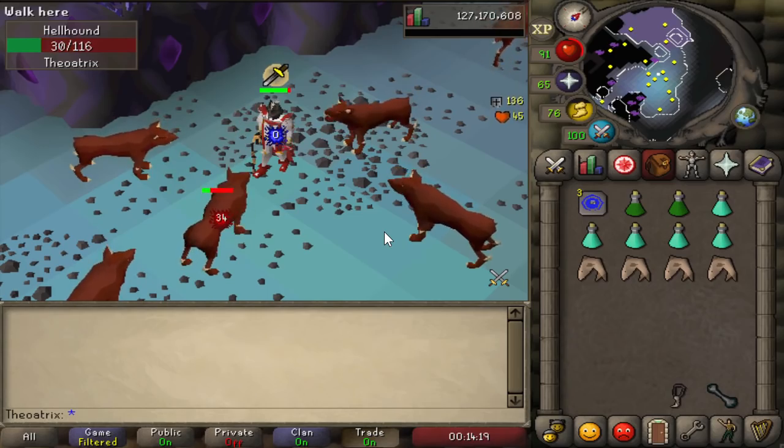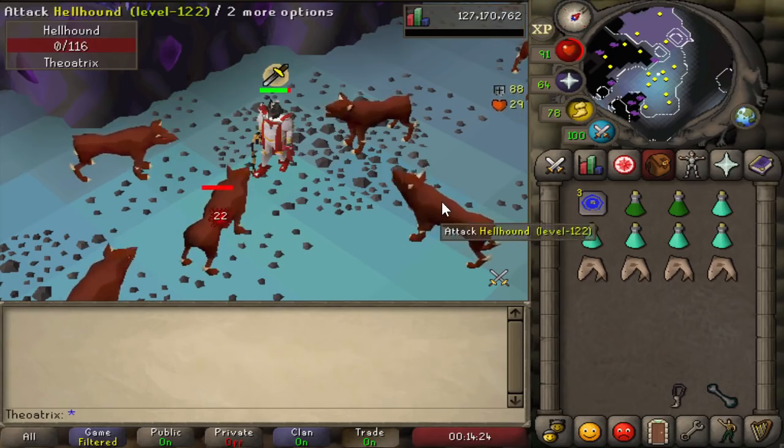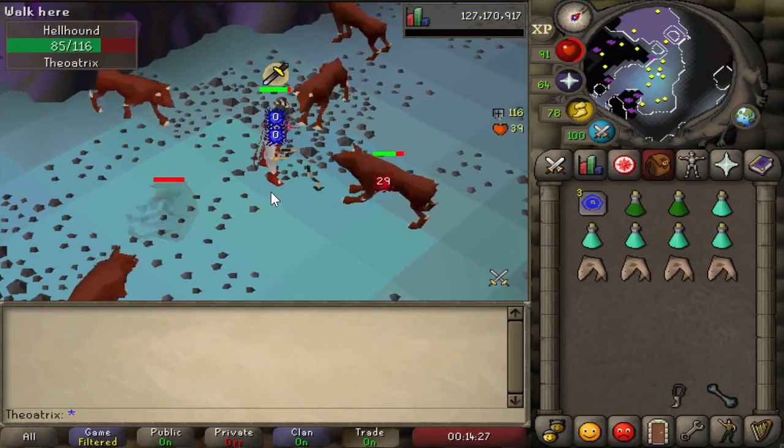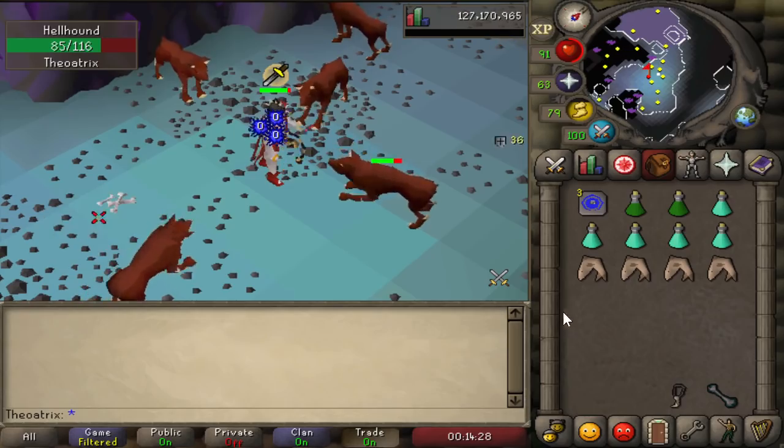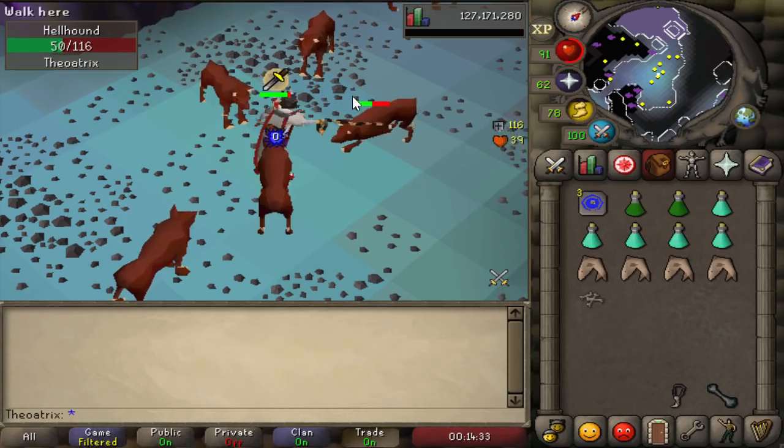A lot of people are actually unaware that if you bury a bone in the Catacombs of Kourend, you get prayer points. You get one prayer point for normal bones, two for big bones, and four points for dragon bones. Using a bone crusher, this automatically buries the bones and gives you prayer points as you kill the monster.